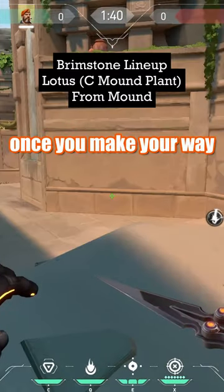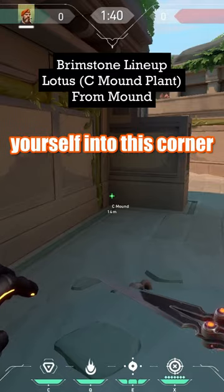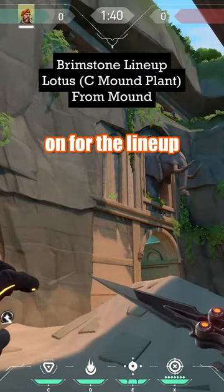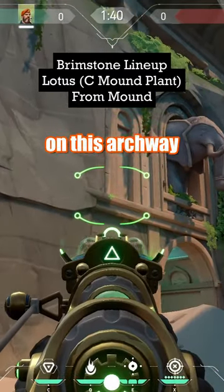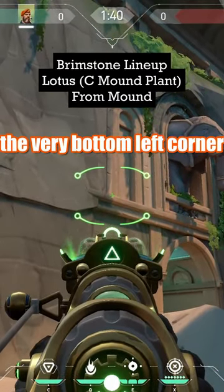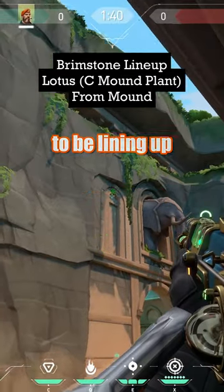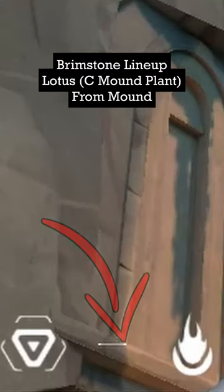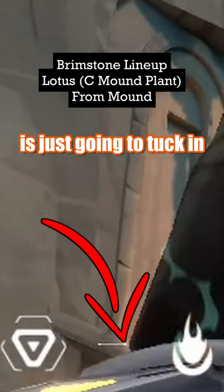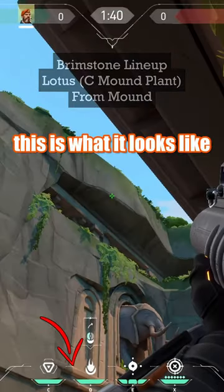Once you make your way towards Mound, you're just going to find yourself into this corner here. Now, the point that we're going to be focusing on for the lineup is this very corner here on this kind of archway, very bottom left corner. And the point that we're going to be lining up is the horizontal line between the Sim Beacon and the Molly icon. The very right side of that is just going to tuck in like so. And this is what it looks like.